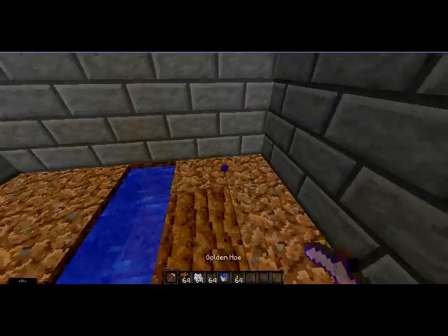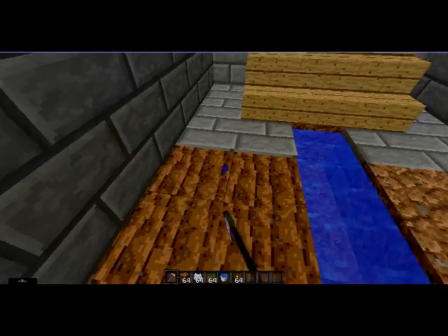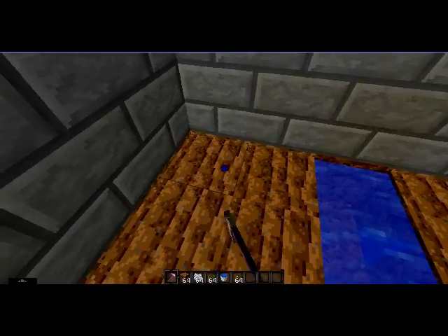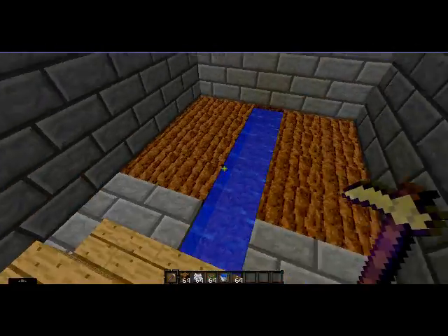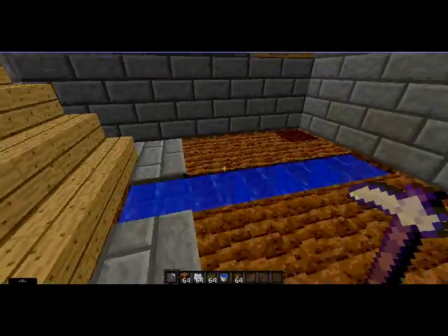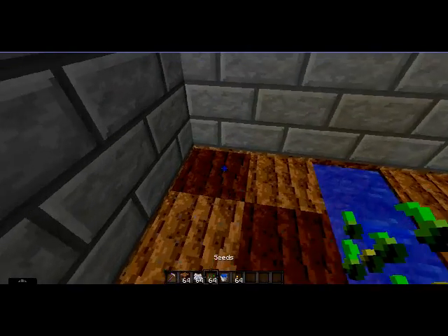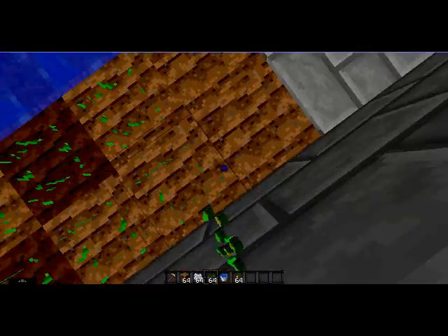Now you would have to make a hole. You would have to make the dirt moist by placing the water here, so you can get it moist faster. Now you would place the seeds around it, on it.